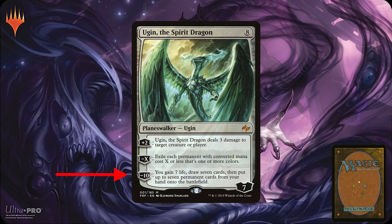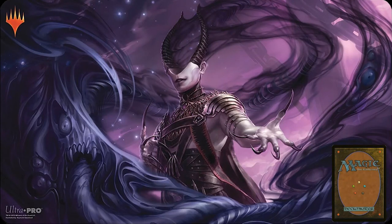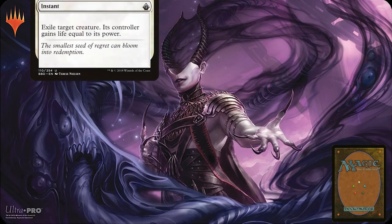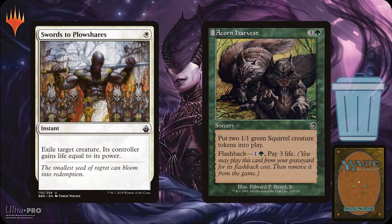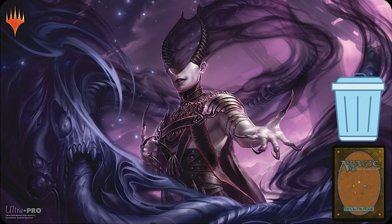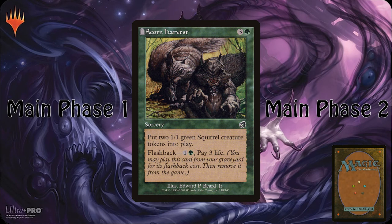This ability is referred to as the Planeswalker's ultimate ability. Once a Planeswalker's Loyalty drops to zero, it goes to the graveyard. Any card effect that says 'target player' can also target Planeswalkers. Cards that say 'each player,' however, can only hit players. Now we've covered each permanent type, so we can go over the two non-permanent card types: instants and sorceries. These spells do something once they're cast and then immediately go to the graveyard. The only difference is that sorceries can only be cast on either of your main phases, where instants can be played any time on any player's turn.